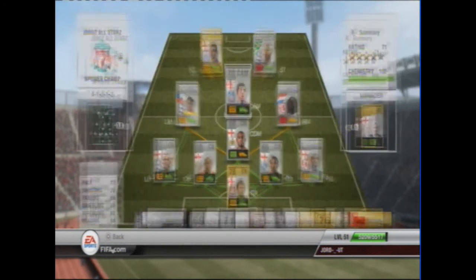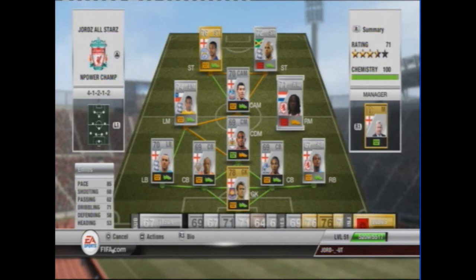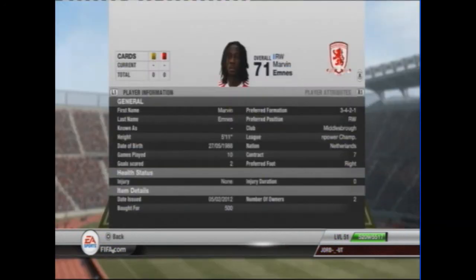Next we have the rare silver from Middlesbrough called Emnez, with 85 pace, 71 dribbling, shooting 68. He's got four star skills and links up with the right back, who is also from Middlesbrough. He cost me 500 coins and he's a very strong player.